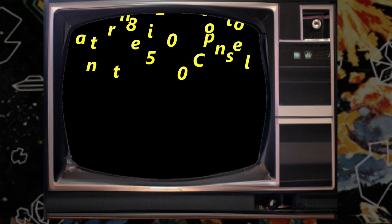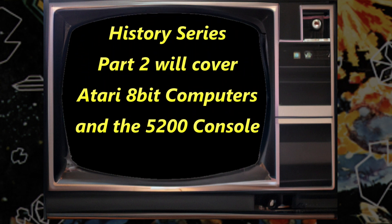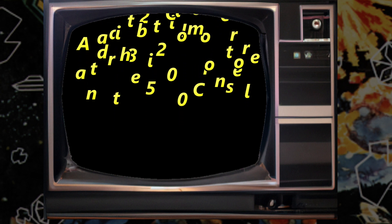In Part 2 we will dive into the Atari 8-bit computer — namely all of the games released for the Atari 400, 800, XL, XE, and XEGS, as well as the 5200, in the Asteroids genre.